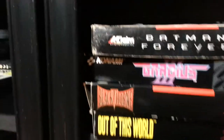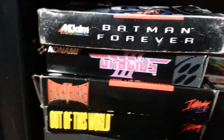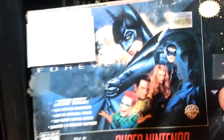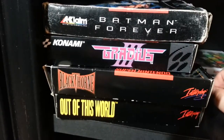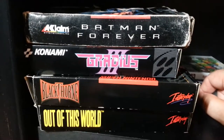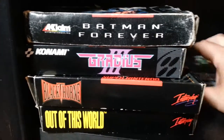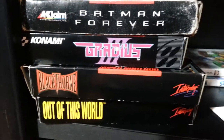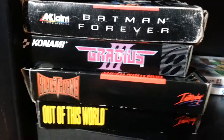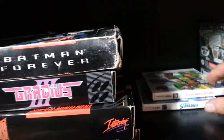These are my boxed Super Nintendo games that I've recently picked up: Batman Forever, which looks like it sat in water, but the cartridge itself does work. Gradius 3 — that was a hard game. Blackthorn, which I've heard is a very good game — I remember staying at a hotel once and they had the Super Nintendo online feature and that was one of the games. Also Out of This World, which I already had the cartridge for, but I saw it as a boxed copy and picked that up.